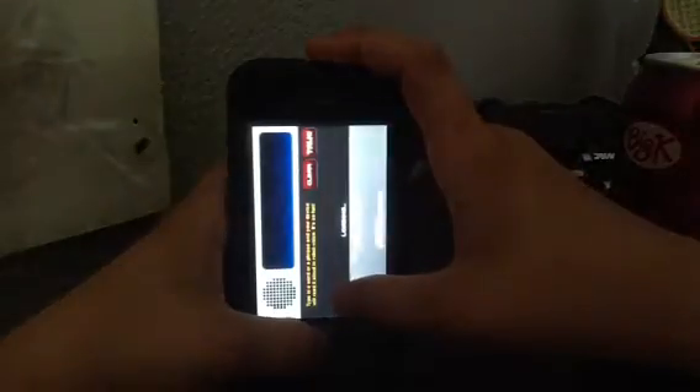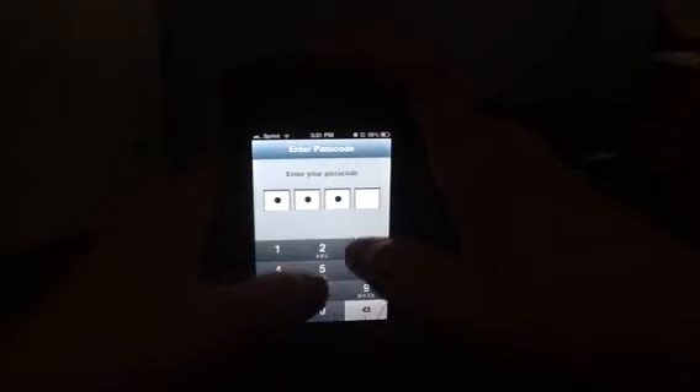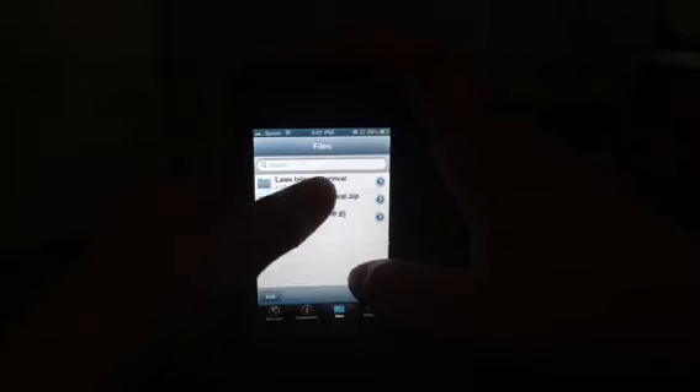So what you're going to want to do is either have Safari Download Manager or get Downloads Lite. All you do is download a file, go to your files, click on the zip file, and then you'll get your unzip file.